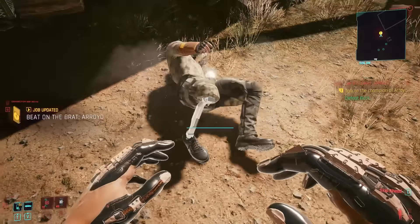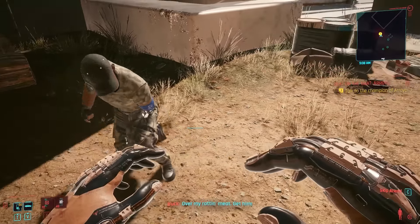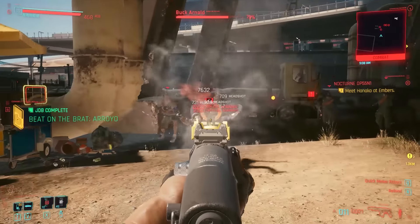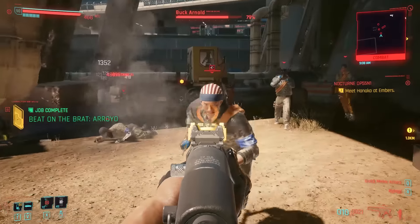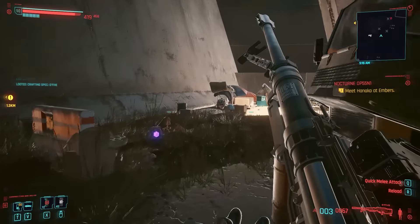Use strong attack to break his block, dodge, counter, fast attack combo, break his block with strong attack, fast attack, and finish him. There we go. Apparently Buck doesn't want to accept his defeat, and he and his crew are gonna try to kill you. So let's take care of him. After taking care of him, we get the Iconic Weapon O5.